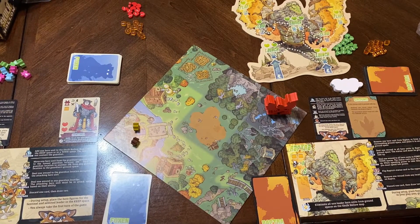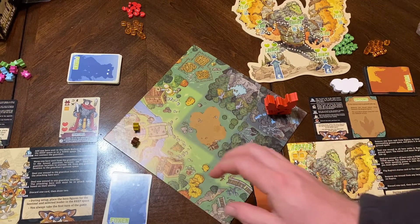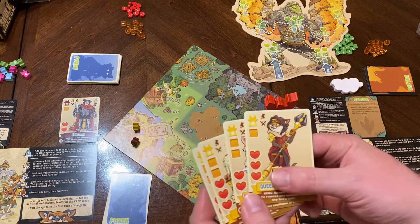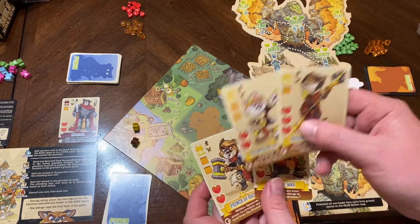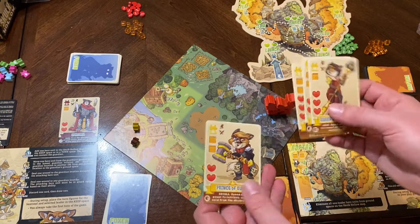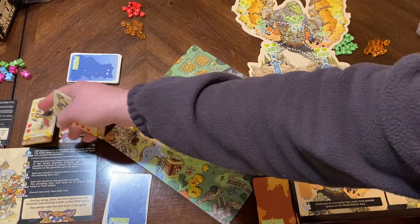Let's do it. All right, let's go to the table for a game of Skulk Hollow. First thing we're going to do is pick one of these Guardians — we have five in the game. You're also going to pick your Foxen hero if you're playing as a hero team. We get to pick from one of these hero cards. They'll have different abilities and different life points.